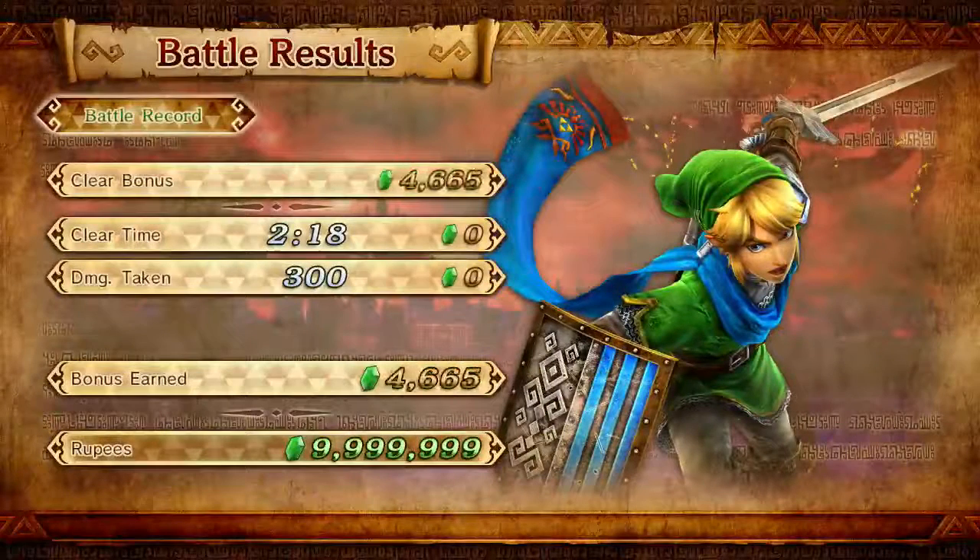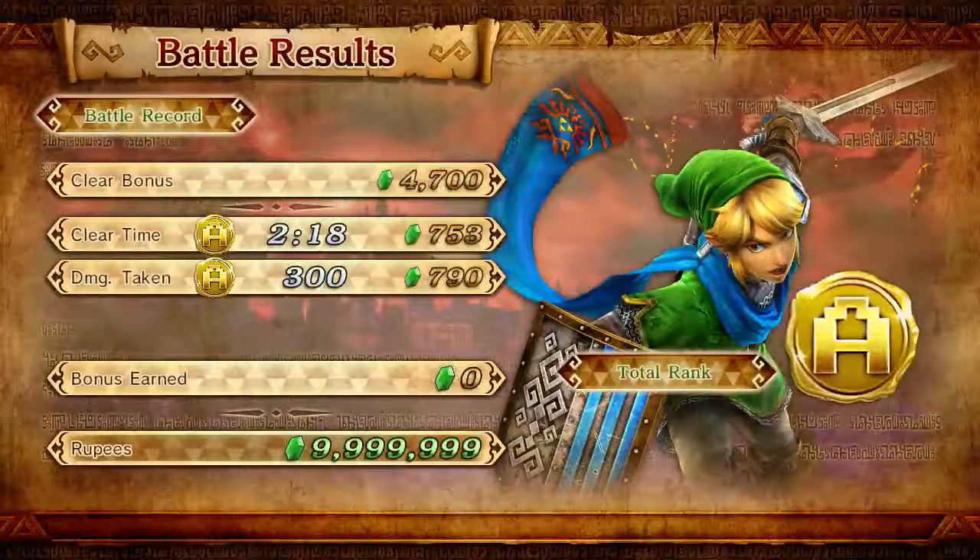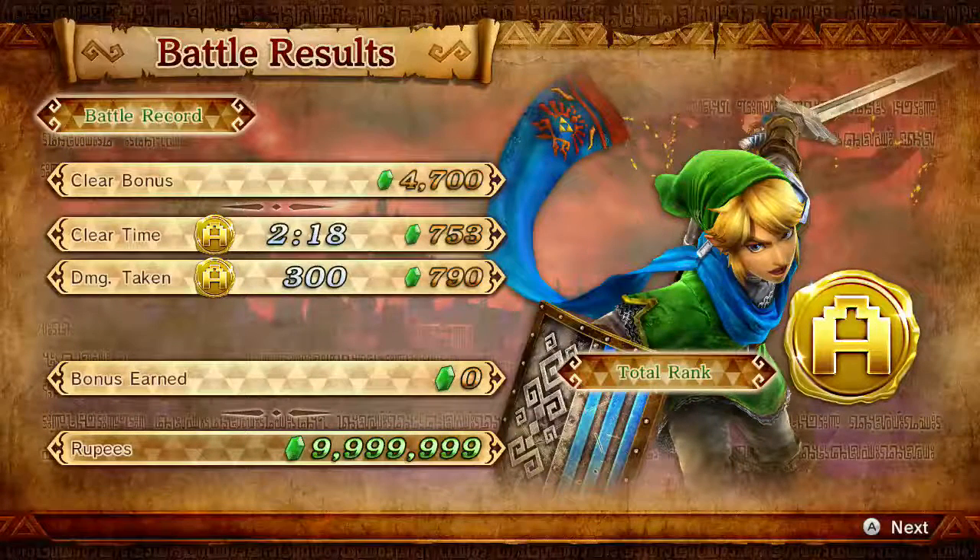So that's the infinite rupee glitch with Link — sword and shield, or the Heart Sword and shield. We'd like to thank you guys so much for watching. Make sure to like, comment, and subscribe to the channel. Stay in touch — we're also on Twitter and various social media sites listed in the description below. And with that, we're gonna be out. Lights out, bye!